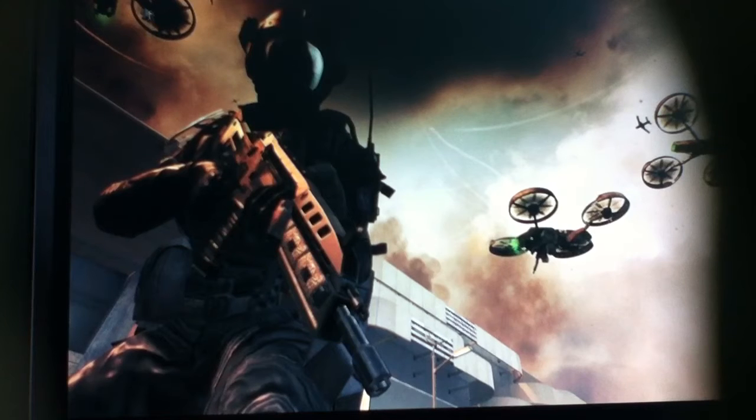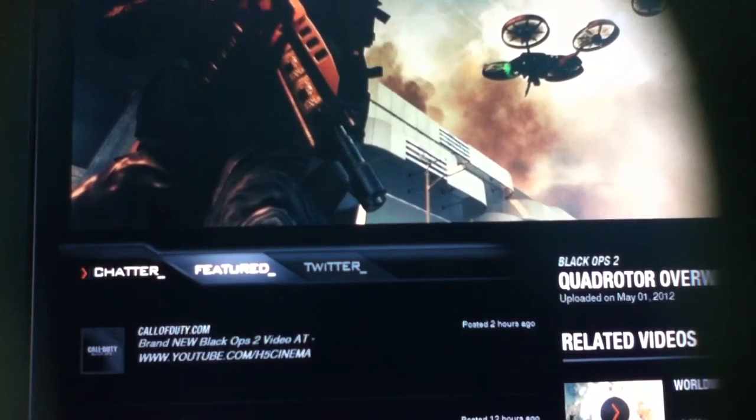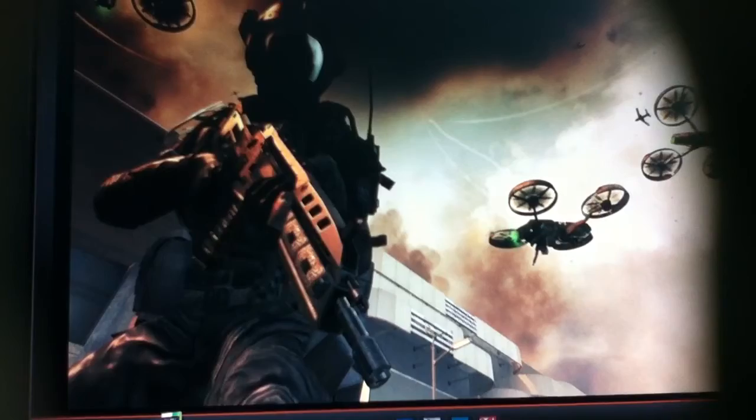Nevertheless, we can see some airplanes flying above in the picture. The guy is just walking and above him are these airplanes. This picture is called Quadrotters Overwatch. I think these are called Quadrotters, and I hope we could ride one in Call of Duty Black Ops 2.